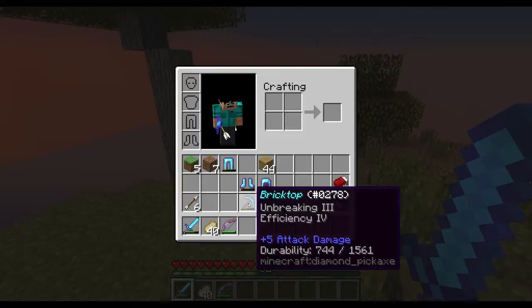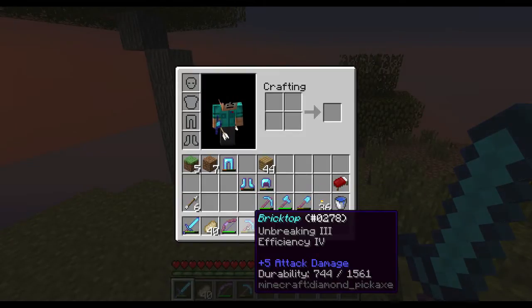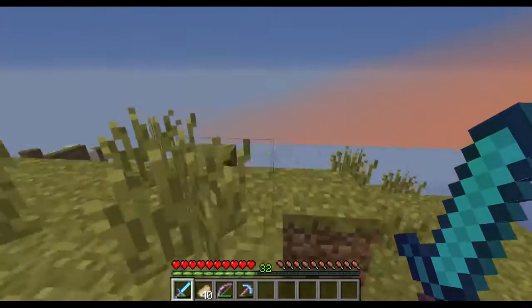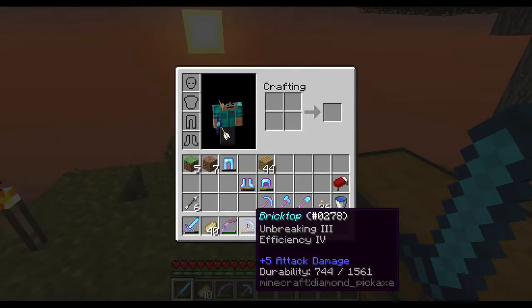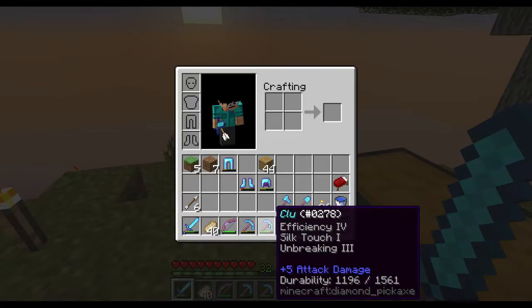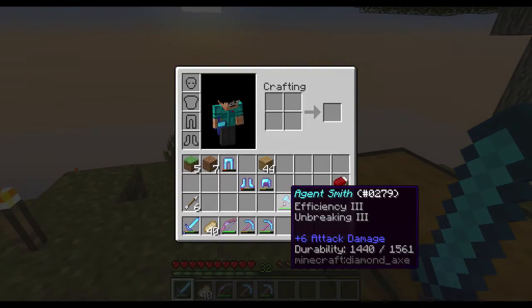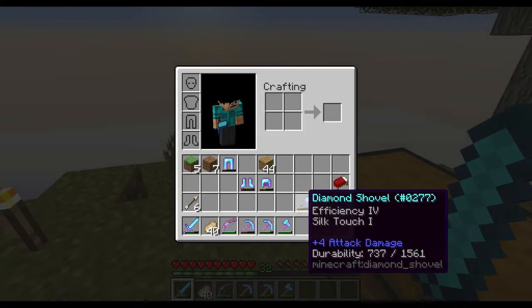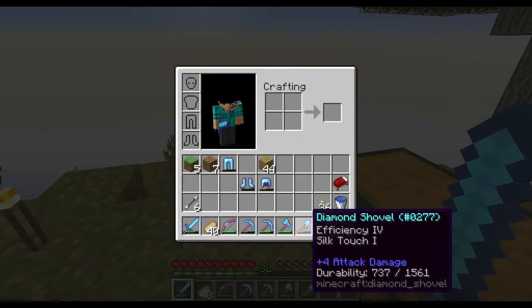This is my first bow. My second pick is Bricktop — I've repaired this guy quite a few times and he's on his way out. If you recognize the name Bricktop, that is the old dude from the movie Snatch. My third pick is Clue from Tron — a silk touch pick. My first pick I still use; it's a Fortune 3 pick named Amelie. I keep that at home so I go out and about with my silk touch and bring the goodies back and then use Amelie on it. My axe is Agent Smith from The Matrix — this is my first diamond axe. And my shovel is silk touch; I've repaired it a couple times.